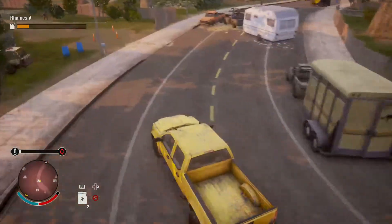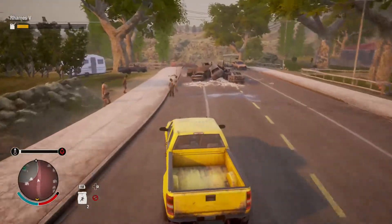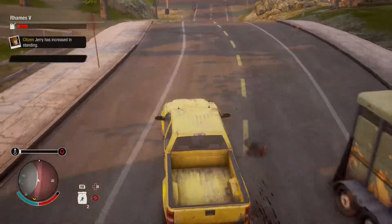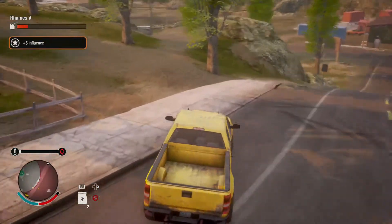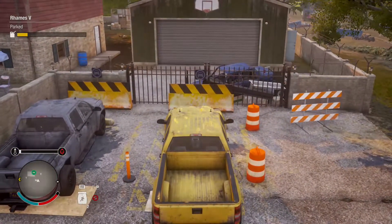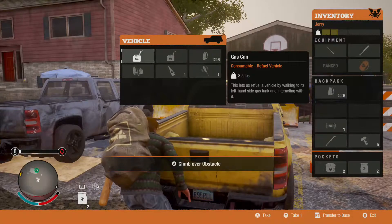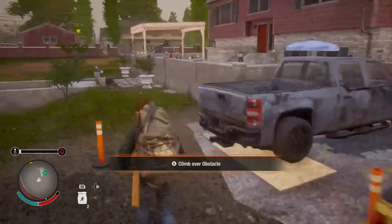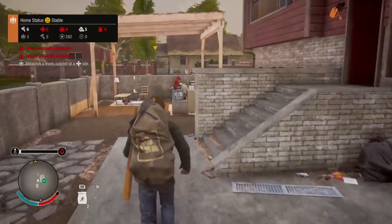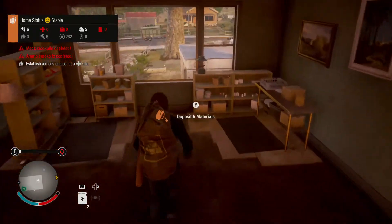I'll free roam around this area and talk more about some of the other aspects of this game. There's a screamer — you want to kill screamers as quickly as possible because they're not zombies that will attack you directly, but if they see you they'll let out a horrible scream which will attract other zombies, and you just don't want a horde of zombies running towards you.